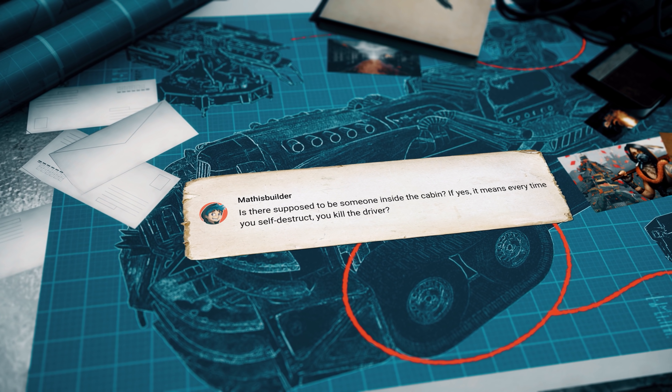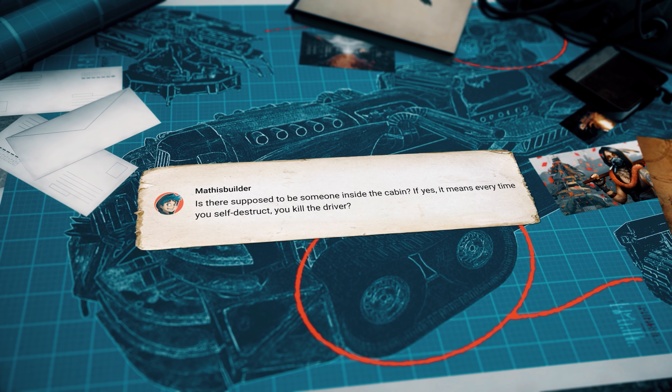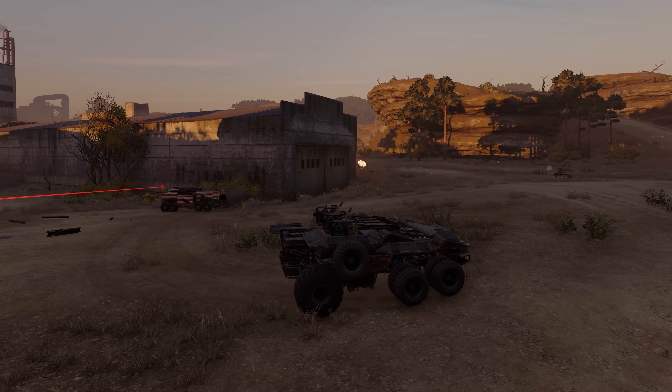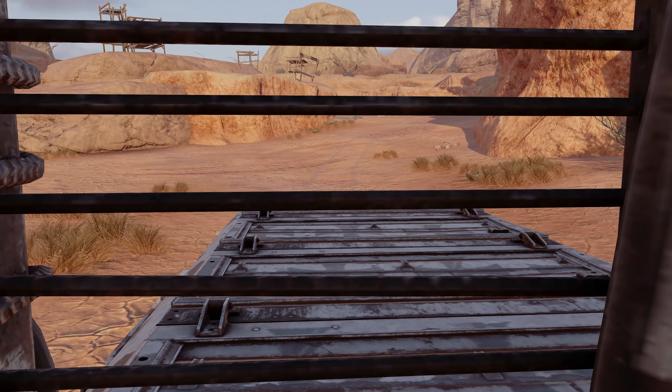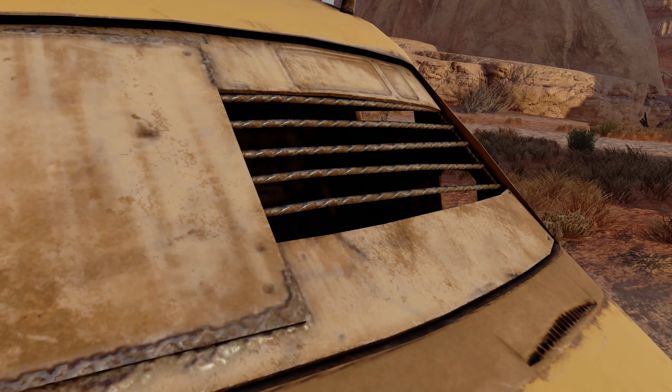Finally, MathisBuilder asks: is there supposed to be someone inside the cabin? If yes, it means every time you self-destruct, you kill the driver? Huh. Well, if you're under 18, there's no driver — it's all just Ravager Wasteland magic. If you're over 18, it's up to you.